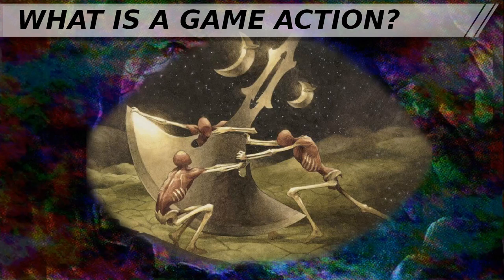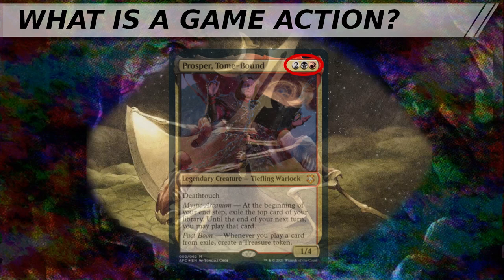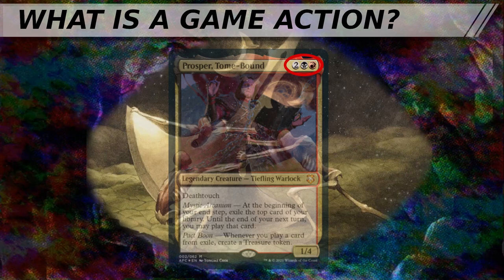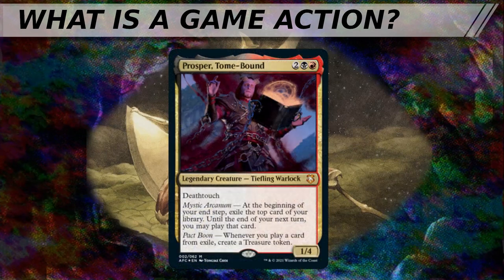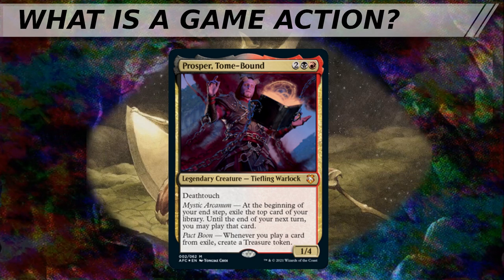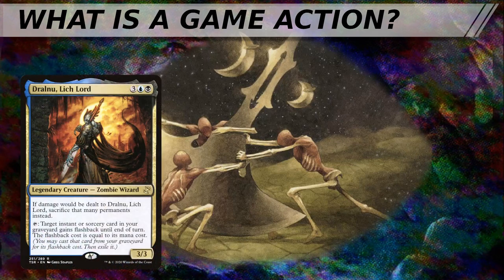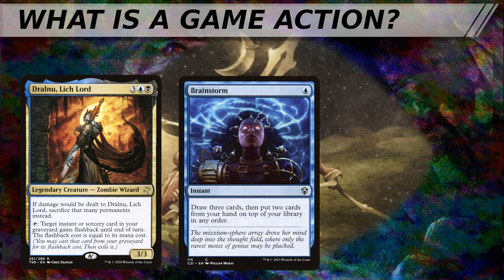The most straightforward cost is the mana cost associated with that action. Game actions which cost more mana are usually more prohibitive to complete. Another critical but misunderstood cost is the card itself — this is what we mean when we ask if an effect is worth a card, or worth a slot in a deck. Even activated abilities without a mana cost present a cost. If you tap your commander, Drawn from Dreams Lichlord, to cast Brainstorm from your graveyard, you've lost the ability to cast Pongify out of the graveyard later in the turn cycle.